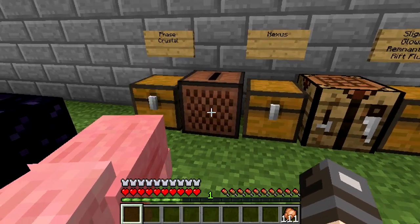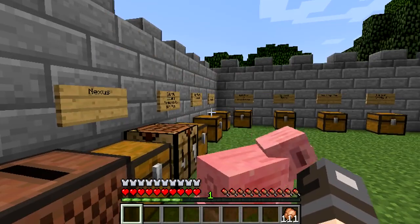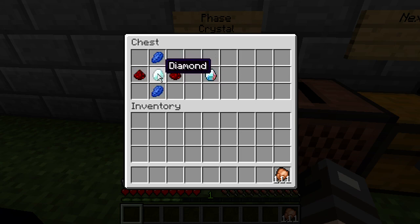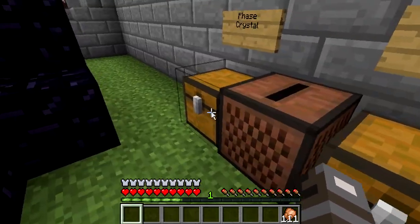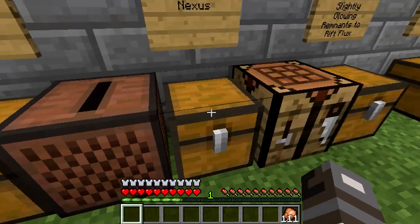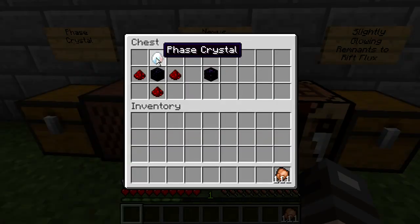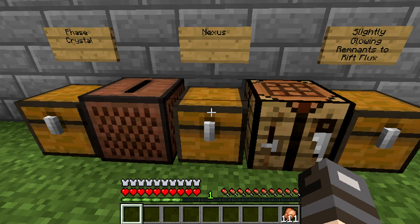Over here we have a phase crystal. You need two Lapis Lazuli, two redstone, and one diamond in the middle, and you're going to get a pretty phase crystal — it looks pretty nice. And also we have the Nexus, which is up there. What you need is the phase crystal, three redstone, and one block of obsidian, and you're going to get the Nexus.